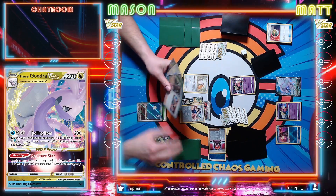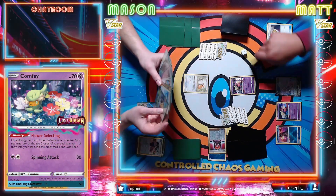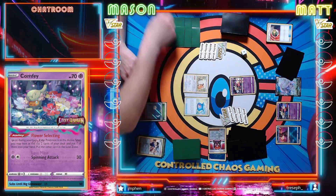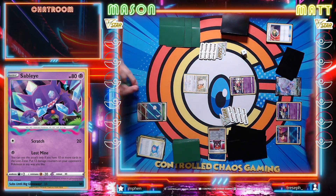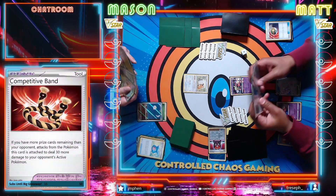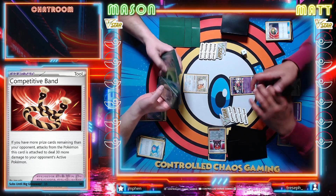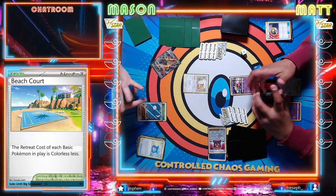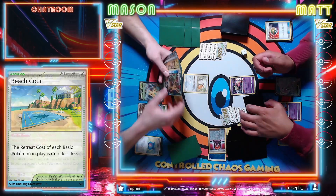Seven fresh cards. If you don't have a beast, I don't have a Judge. Let's go for a Capturing Aroma - that's an Evolution Pokemon. I'm gonna leave you on VMAX here. That does 60 for each retreat cost, yeah.